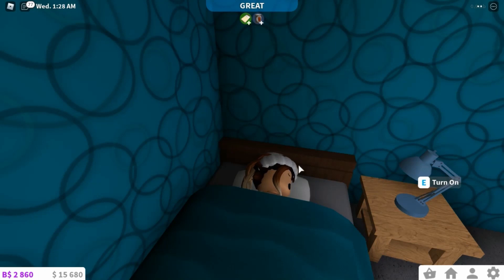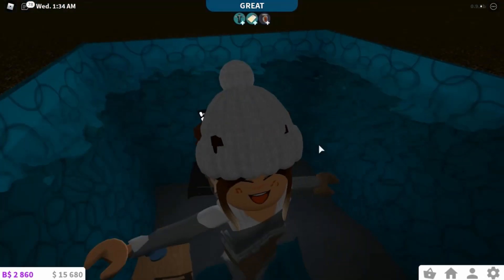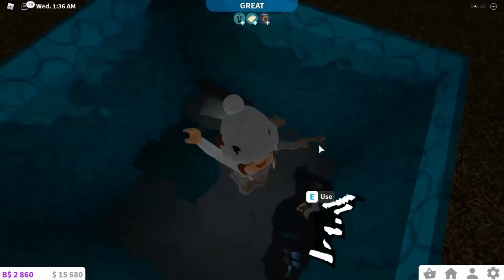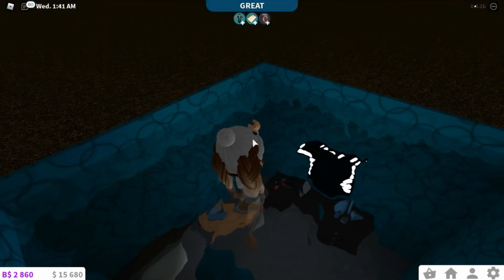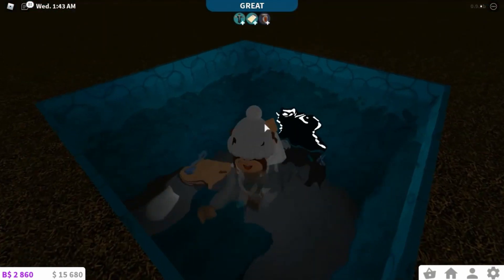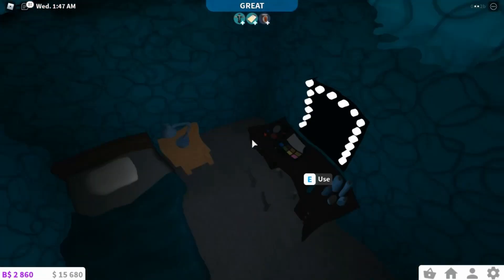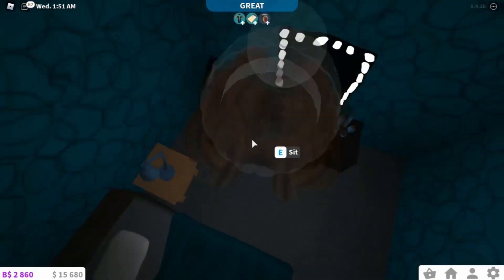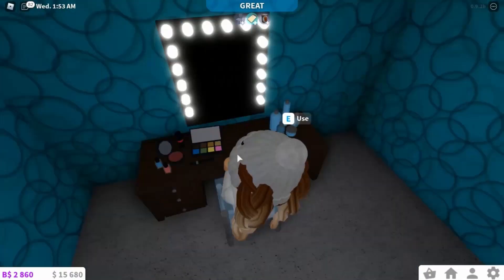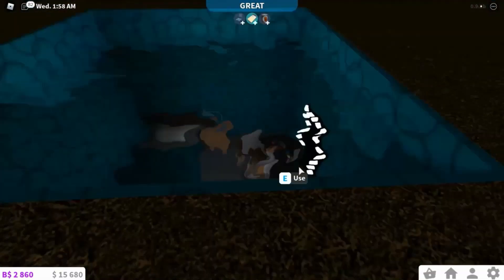Hi guys, it's Happy Honeybee here! Today you might notice my screen looks a little different - that's because we are underwater. In today's video I'm going to be showing you how to build an underwater room in Blocksburg. As you can see, I have this little room with walls, a bed, a lamp, and a little desk area for makeup. You can literally use this stuff underwater - it's just like in a pool!